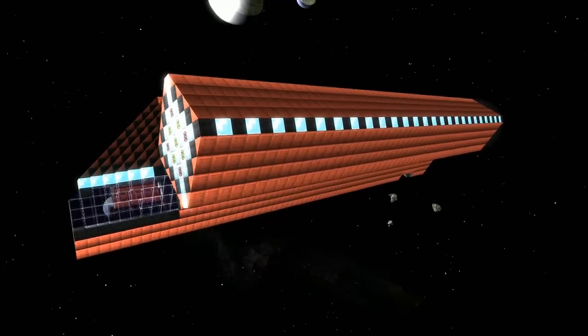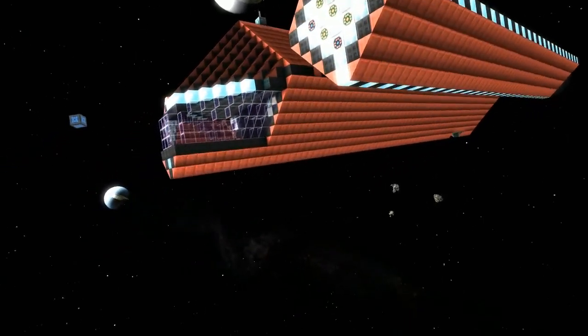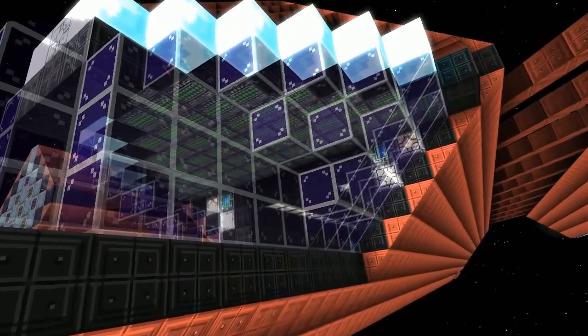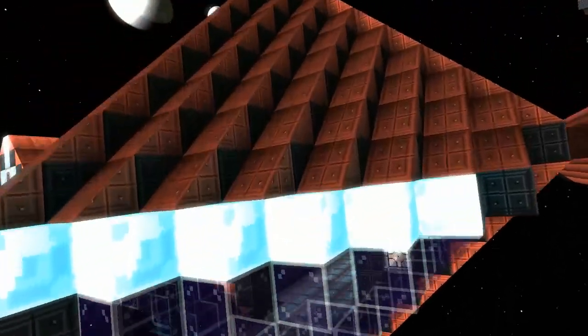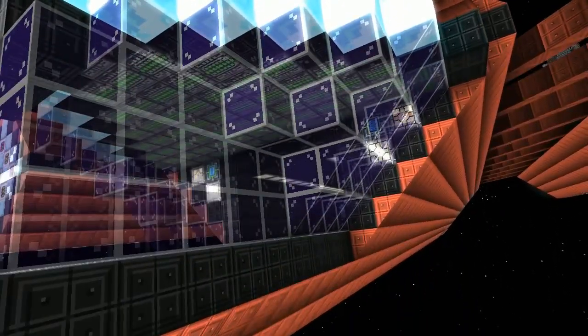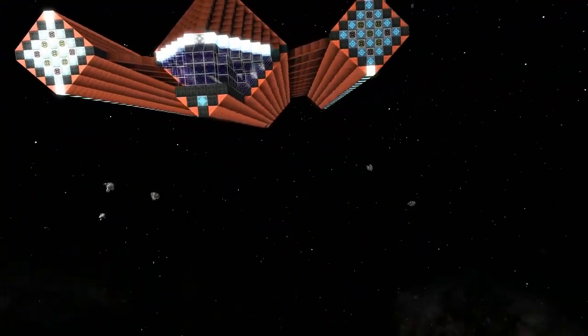Actually, where you see the cockpit right here, this is where one big salvage beam comes out. I see it — handy for full size salvaging and stuff. So it'll salvage as well. So it's a miner and a combat ship.